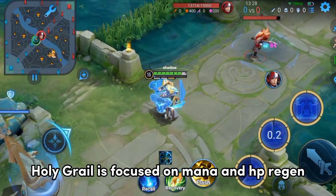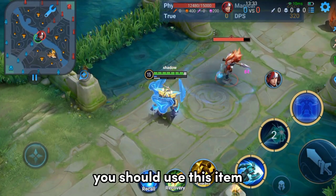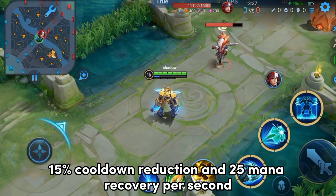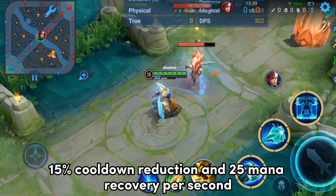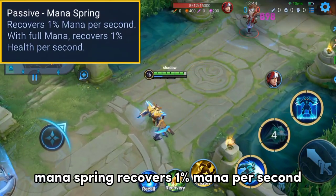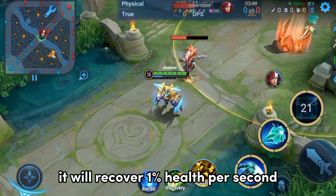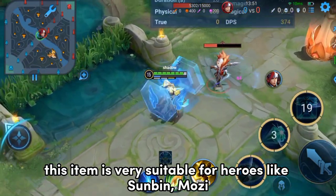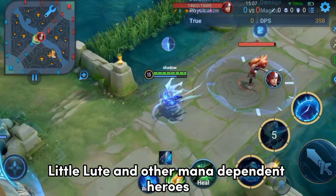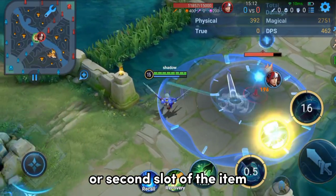Holy Grail is focused on mana and HP regeneration. If your hero is too mana-dependent in the early game, you should use this item. It has 180 magical attack, 15% cooldown reduction, and 25 mana recovery per second. Its unique passive Mana Spring recovers 1% mana per second; if mana is full, it will recover 1% health per second. This item is very suitable for heroes like Sunbin, Mozi, Little Loot, and other mana-dependent heroes. It's an early game item and should be equipped in the 1st or 2nd slot.